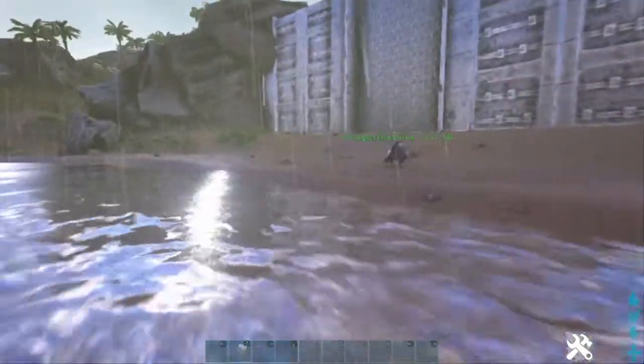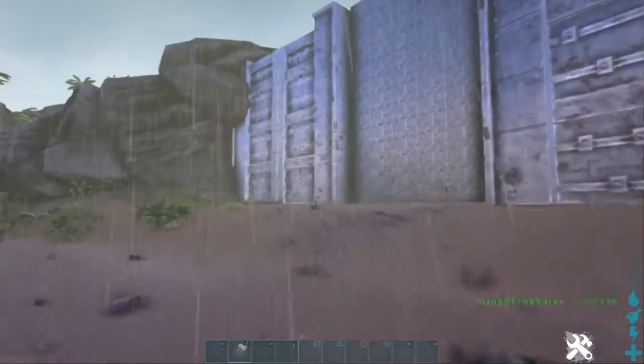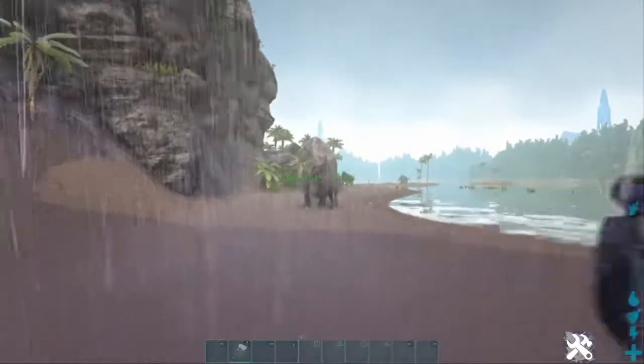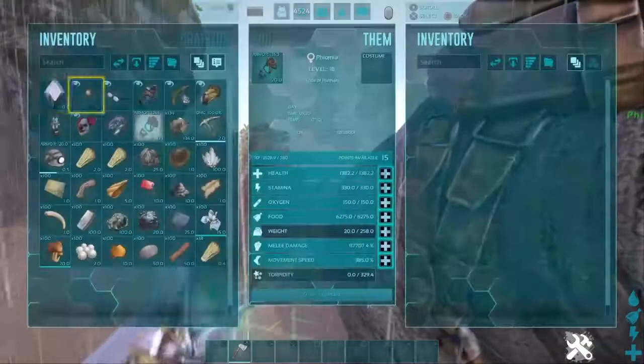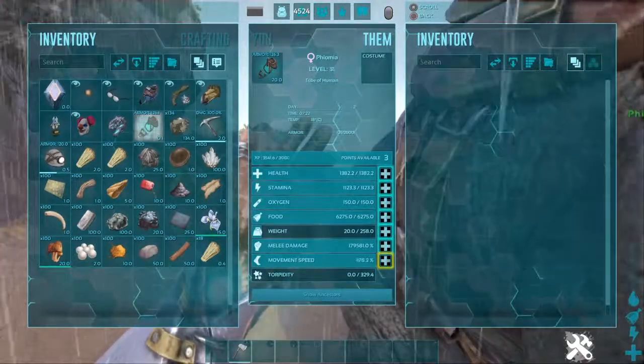Creative mode — I think flying for some reason isn't working for me. I think it's when you get on a mount you're stuck having the ability to fly for some reason, I don't know why. It's pretty nice though — I like how they've added creative mode. It allows me to bring in my build and fill up more now.